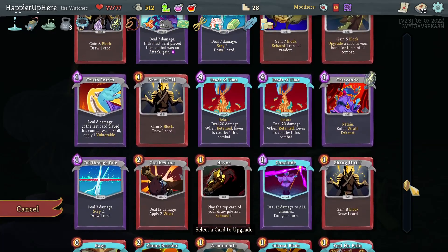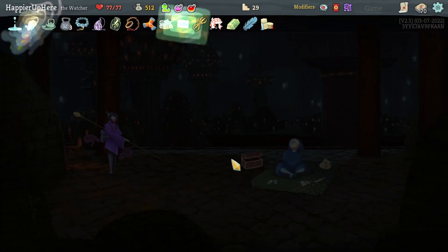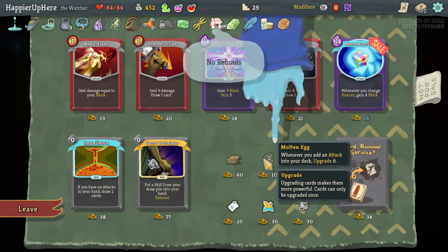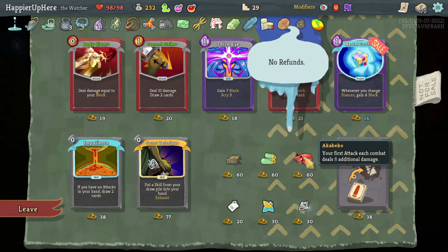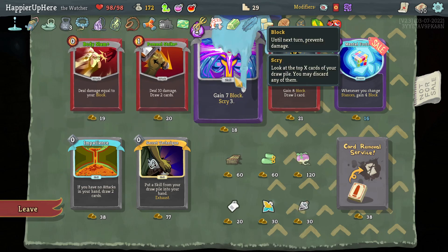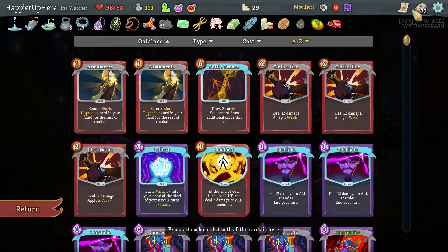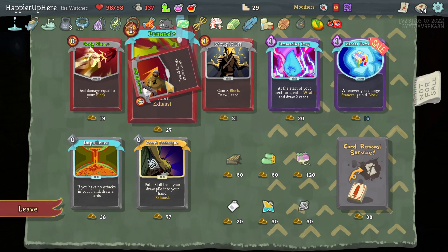I wonder if I need to upgrade Crescendo — I can't think of anything better. Let's upgrade Crescendo; it's in my opening hand. Let's figure out a way to get more card draw in my opening hand. Lease Waffle and Pick Up Race to make sure we buy — heal all HP, let's take that. And Molten Egg — attacks added to your deck come upgraded. I don't want to spend too much but Mango is tempting. Let me do Race to Make Sure We Buy. Maybe I'll get the Akabiko — your first attack each combat does eight additional damage. Let's do Third Eye — how many Shrug it Offs do I have? Three — let's just get one more. Two Armaments — let's get another. Let me go with the Pummel Strike.